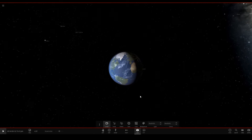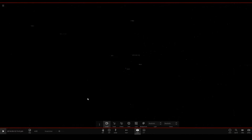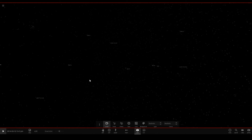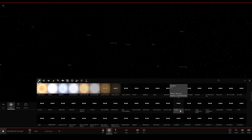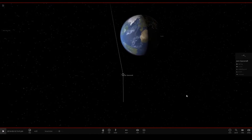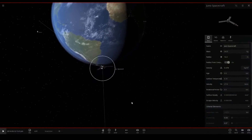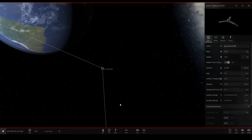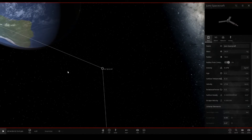There are also a bunch of bug fixes. They fixed something that happens to rocky planets when a supernova goes off. They've also fixed the scale of the new Juno spacecraft — here it is, the Juno spacecraft, they've made it a more realistic size. And they fixed the appearance of rocky planets affected by a supernova.